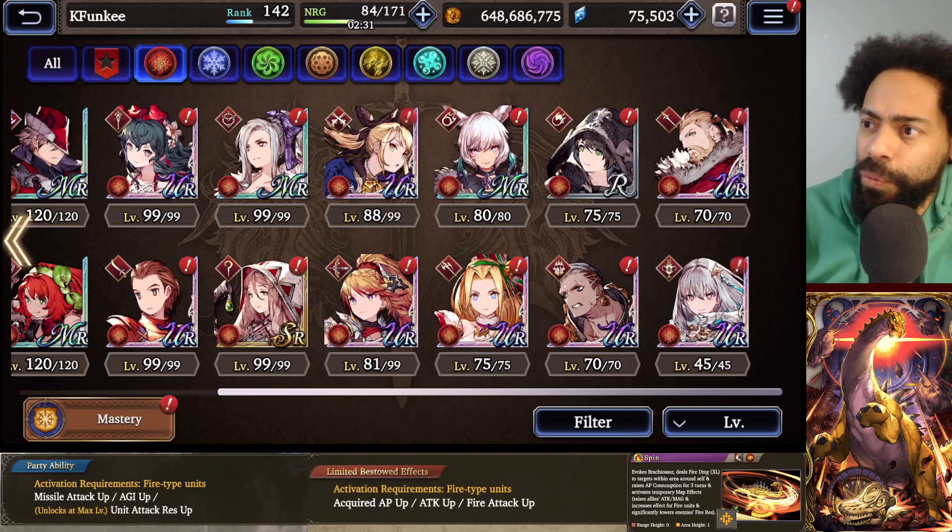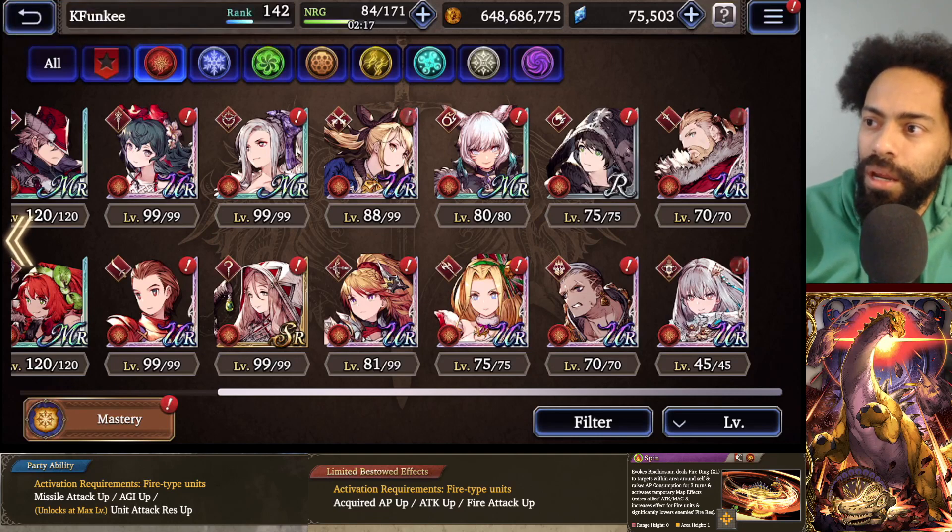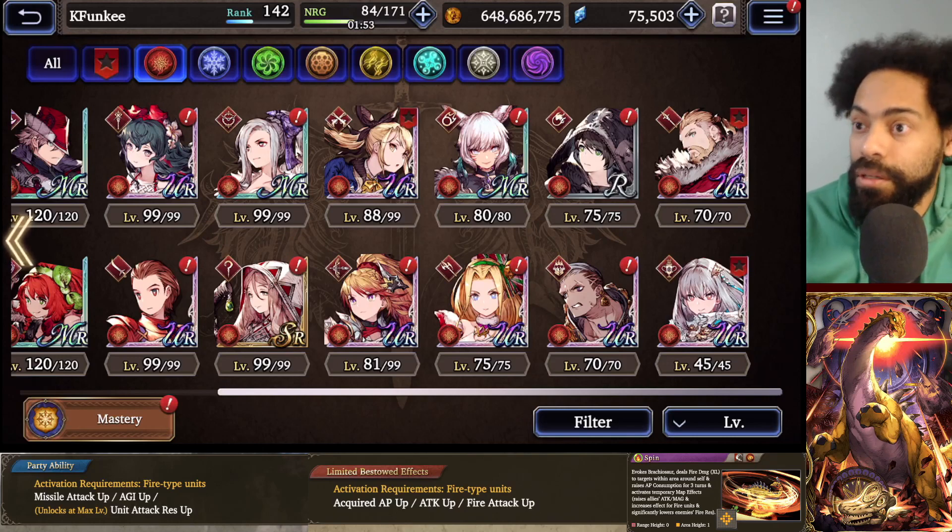I think by the time some of those have to rerun - for example the FFT one, the Keepers of the Crystals - by the time those rerun I think we'll probably be in very good shape. Not gonna say we're gonna be top of meta, but in good shape. Terra is coming soon, and so is her card. What her card does is it gives a human killer - or man-eater - on magic attacks. That's gonna be super super helpful in terms of doing insane amounts of damage, and that's for fire magic units.